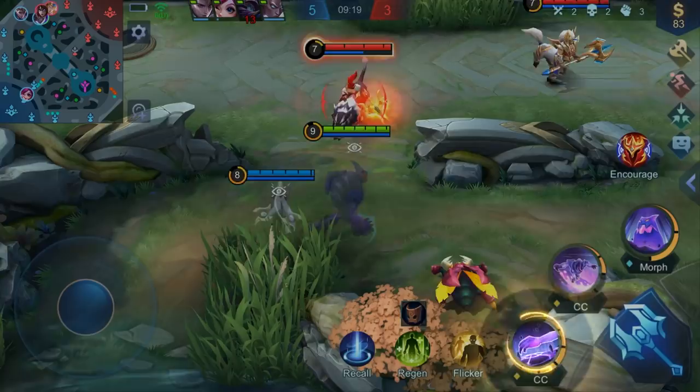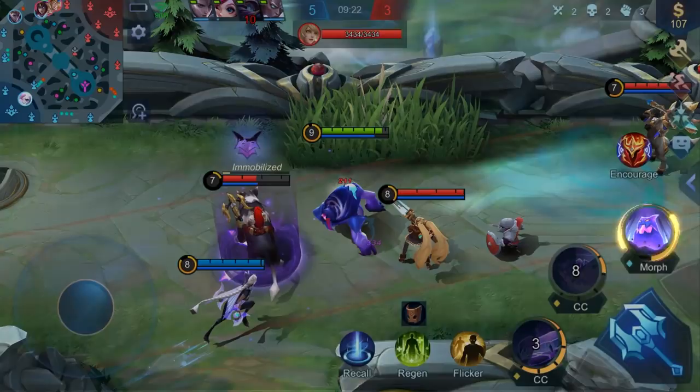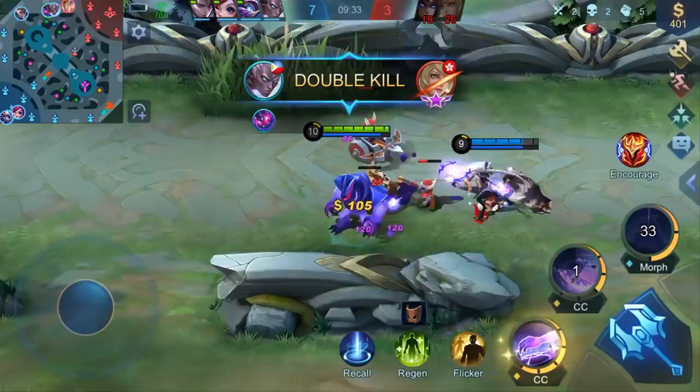In teamfights, Glue should start off with Slam and Pass to cut into the enemy formation. Then, a Split cast would help Glue stack up enough Sticky Stacks on enemies. Now it's the perfect time to cast Grab at the most threatening enemy hero. While inflicting damage, Glue can always cast the Slam and Pass combo to reposition as well as subjecting the enemy hero to allies' gunfire.